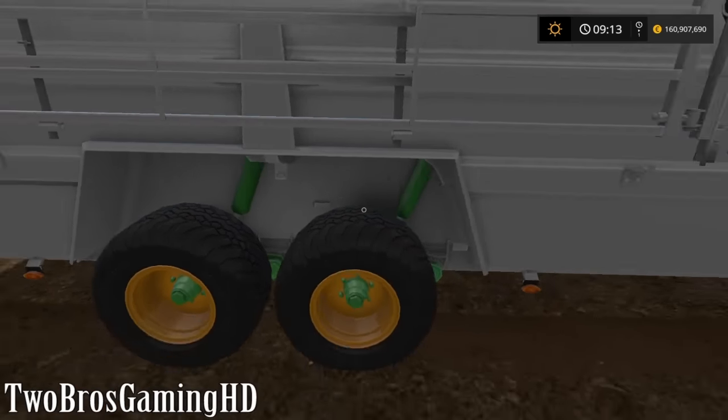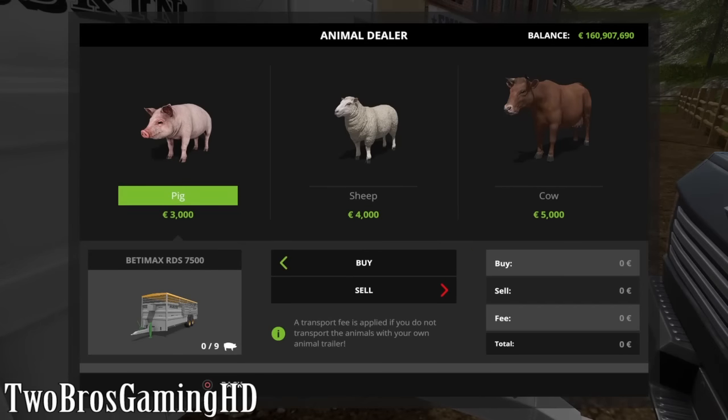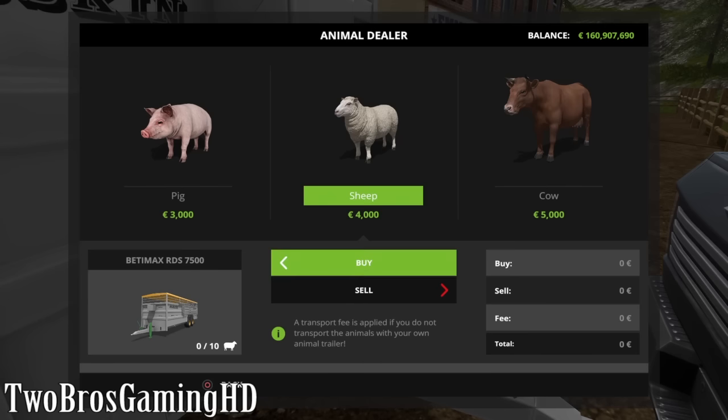You press R3 and then you can go ahead and buy the different animals you want. You can buy pigs — up to nine pigs in this wagon. You can buy sheep — up to 10 sheep since they don't fill as much. And there's cows, which can only fit about six in this one. We're going to buy 10 sheep and see how that goes.